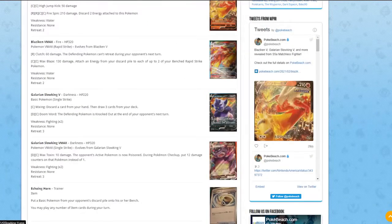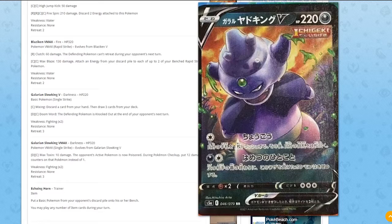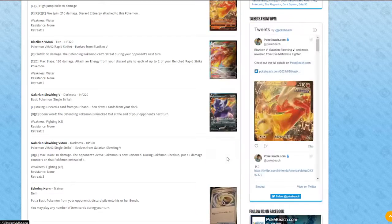Next is Galarian Slowking V — a Single Strike card drawn by Mitsuhiro Arita. It has three retreat cost and weakness to Fighting. The first attack costs one Colorless: discard a card from your hand and draw three cards. The second attack, for one Dark and one Colorless, knocks out the defending Pokémon at the end of your opponent's next turn — but since everyone plays Switch, I don't think that will stick around much.